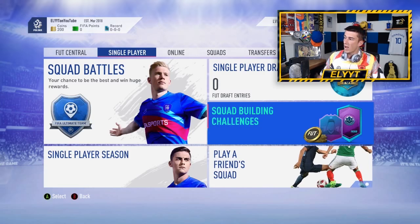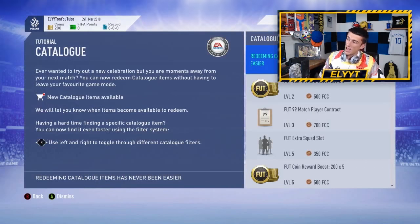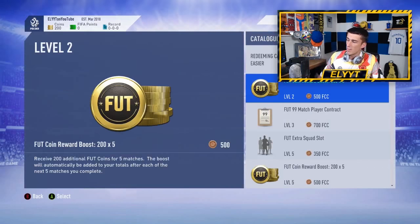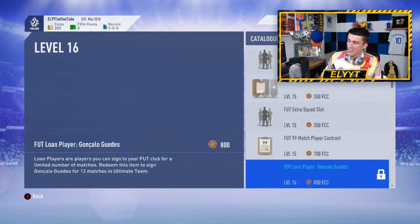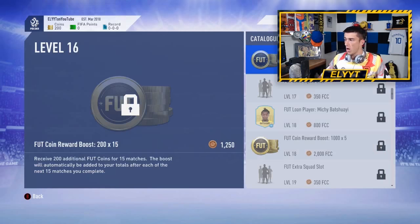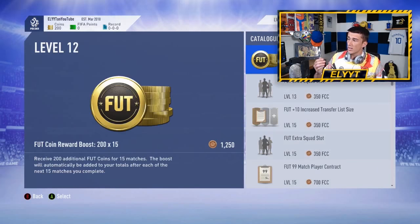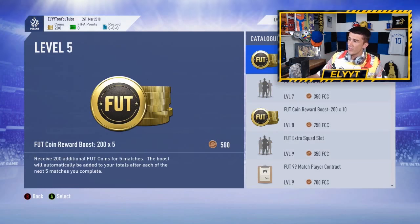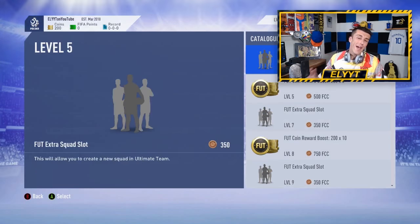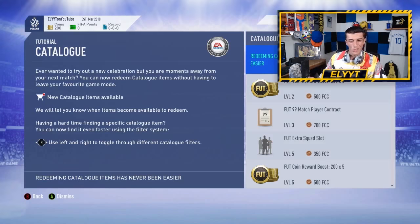If you click the right analog stick down it does send you to your catalog, and you can see in ultimate team there's a bunch of different things you can get. I've played on this account before so I have a lot of things unlocked already, all the way up until level 15, which are things that are tradable — things that we can actually get coins out of. It's very useful especially if you have a lot of them unlocked.